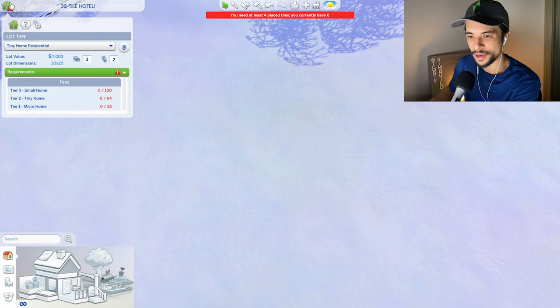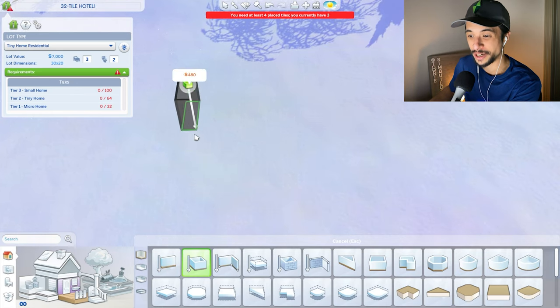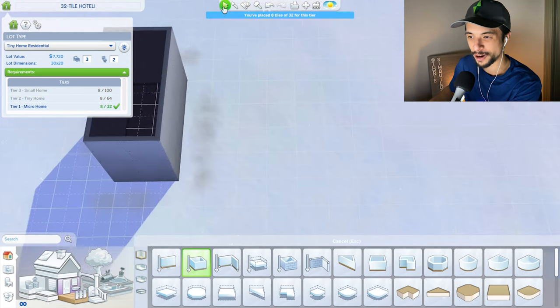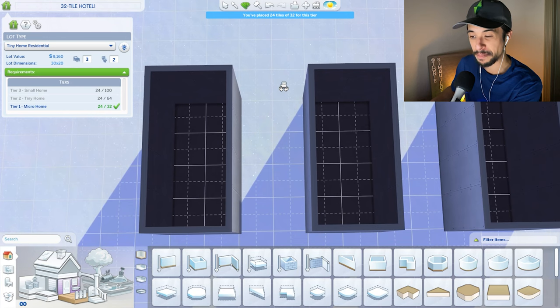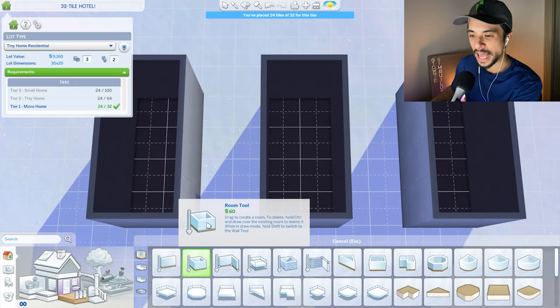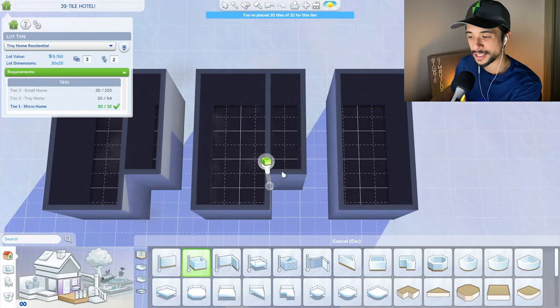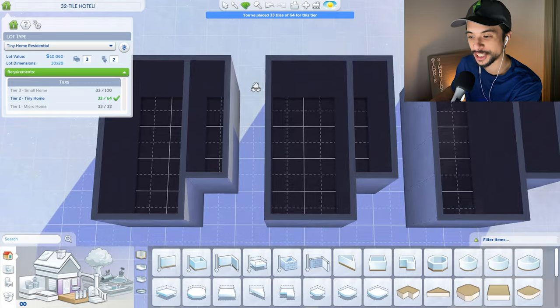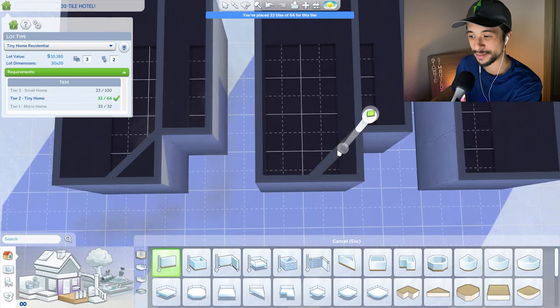Let's get things started. We're going to open up the tiny home residential panel here. There are only 32 tiles, so the rooms are going to be super small. I don't think we can do a double bed situation, but I will try to create little tiny compartments. Already three rooms is 24 tiles — they barely have room for anything. I'm thinking we could do maybe one single sleeper bed in each one, and then maybe a very small bathroom. We are officially one tile over, which is not too great. Maybe I can do a diagonal and save some tiles that way.